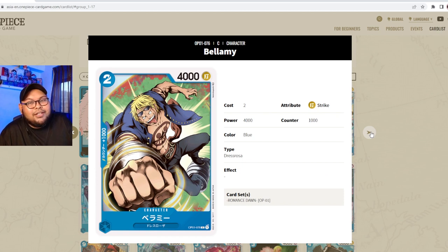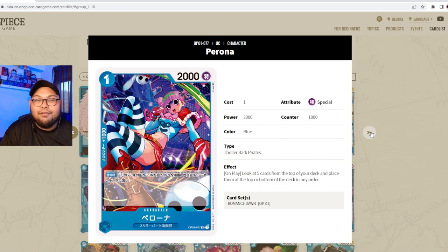Next up is Bellamy — two cost, 4000 power, striker attribute, counter 1000, part of Dress Rosa. Just your two-cost vanilla, so let's move on.